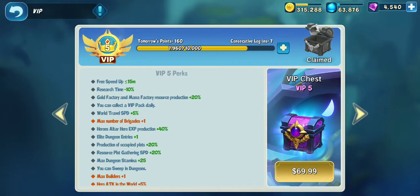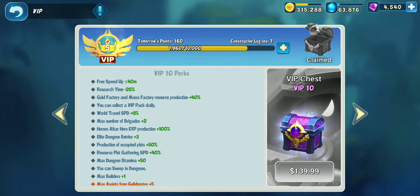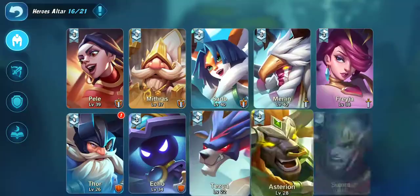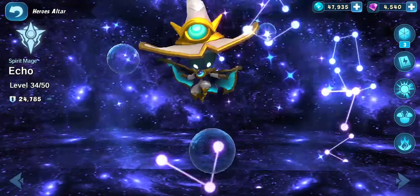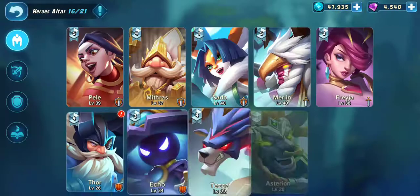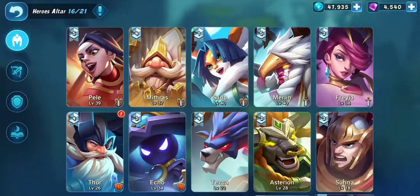VIP stuff — I'm VIP 5. Honestly there aren't many rewards in the VIP. Besides getting a lot of Spirit Mage resources, if you have money you can go higher. Mine is only level 3 and that's where I'm keeping her because I know there will be a better hero eventually. Thunder God — we all know who Thunder God is from the original Castle Clash. Early in the game I recommend him.